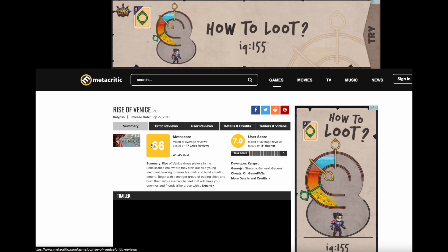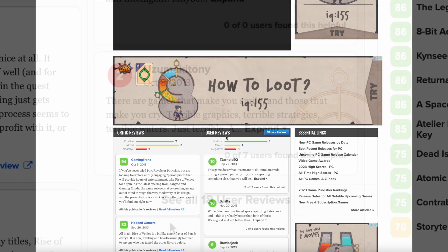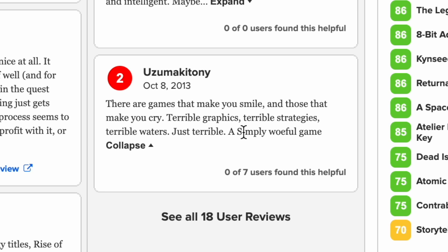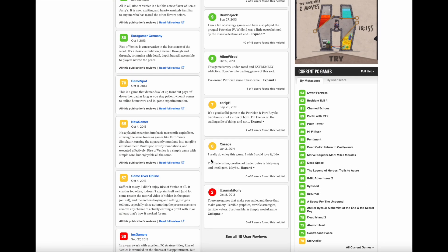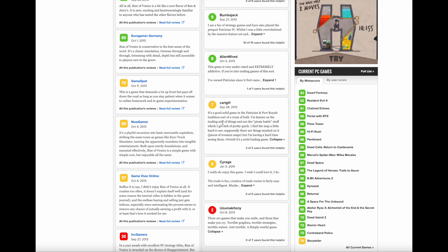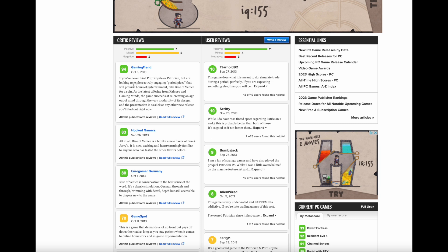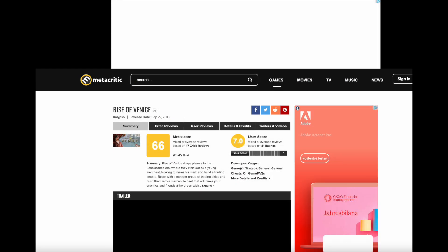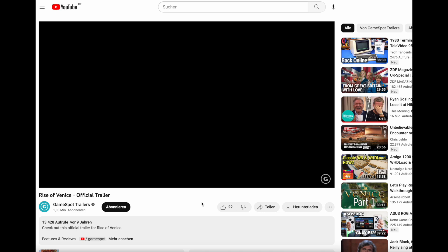Rise of Venice has a Metascore of 66 and a user score of 7.0. One reviewer calls it terrible graphics, terrible strategies, terrible waters — just terrible. Another says it's a good solid game in the patrician and Port Royal tradition — a cross of both. They prefer the trade side and get sick of the pirate battle stuff quickly. Overall they call it a solid trading game, recommending it if you've never tried Port Royal or Patrician.